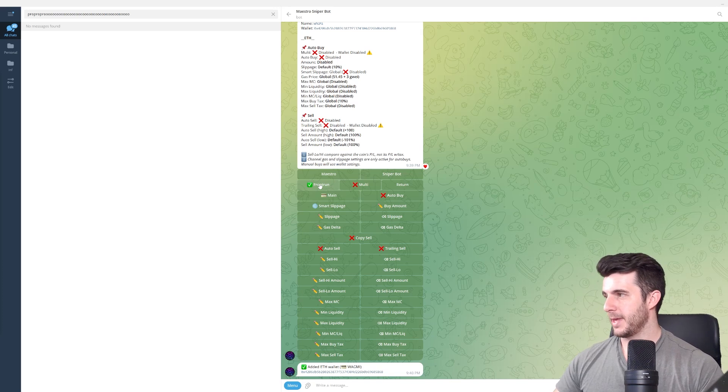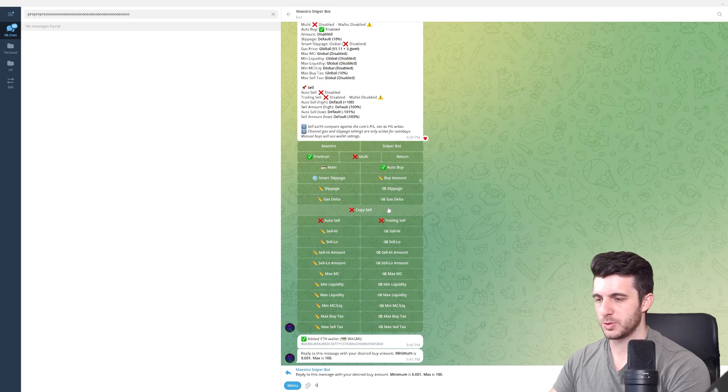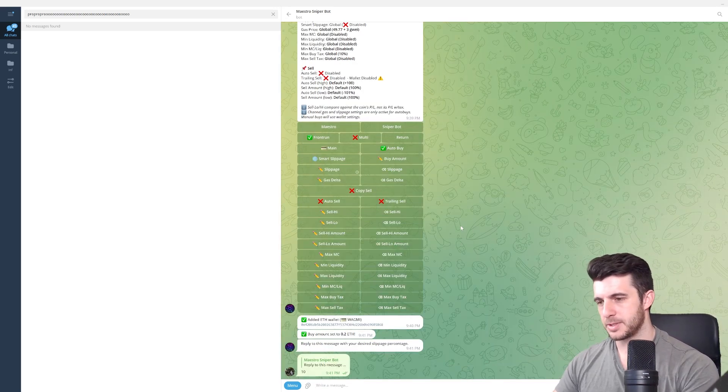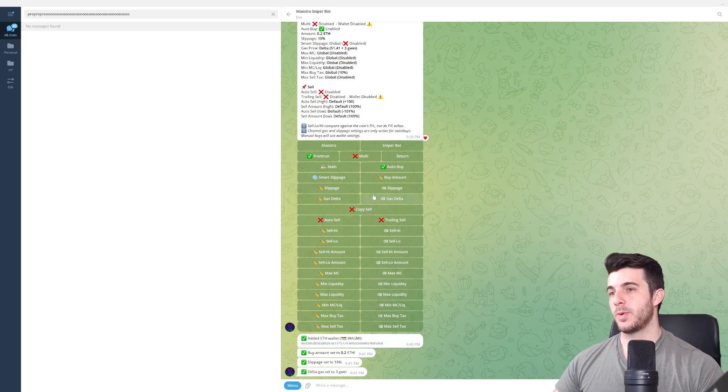Here are the copy trade settings that have worked for me. Front Run — leave that on, because you want to try to buy before them. Multi — switch that off. Auto Buy — must be on for it to buy automatically. Buy Amount — that's up to you; I've been using 0.2 Ethereum. When they buy, you'll also buy for 0.2 Ethereum, unless they buy for less (e.g., if they buy 0.1, you buy 0.1). Slippage — set to 10 percent. Gas Delta — already on default of 3. Copy Sell — I like to keep this on, so if you're following a pro trader you'll sell when they sell and front-run it.